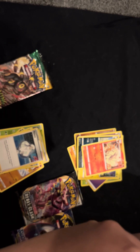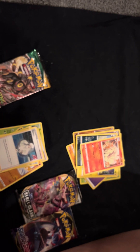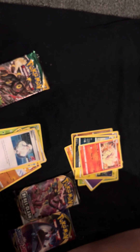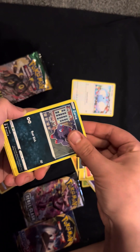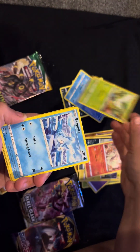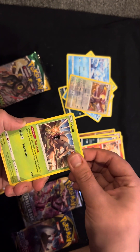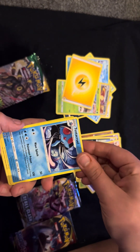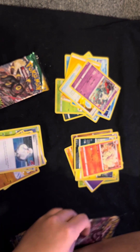That makes me want to open the second box because the second box has to have something good. First pack of Evolving Skies: Swablu, Staravia, Cryogonal, Petilil, Bergmite, Talonflame, Reverse Holo — what the heck, no Umbreon — Pinsir, Energy, Tentacruel, Vigoroth, Floette. We're not getting anything, nothing so far.